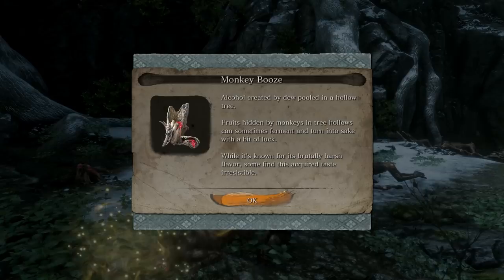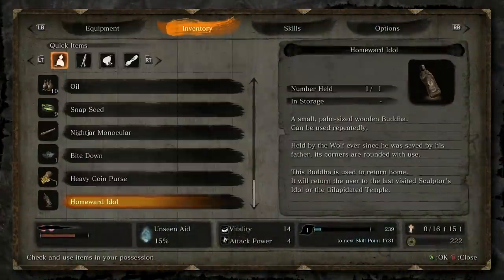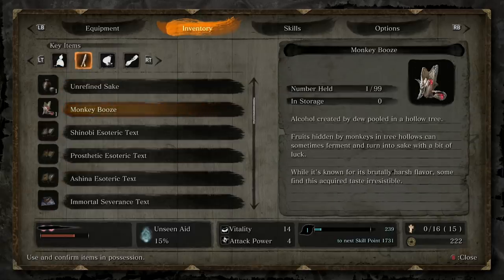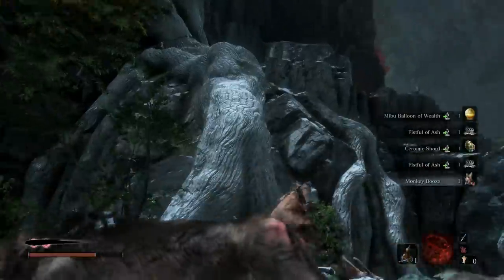Monkey Booze. Alcohol created by dew pooled in a hollow tree. Fruits hidden by monkeys in hollow trees can sometimes ferment and turn into sake. While it's known for its brutally harsh flavor, some find this acquired taste irresistible. Monkey Booze — is that just a sake replacement? Yeah, I guess. Or maybe not a replacement, but...